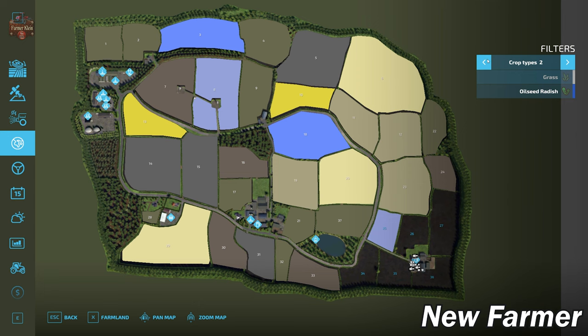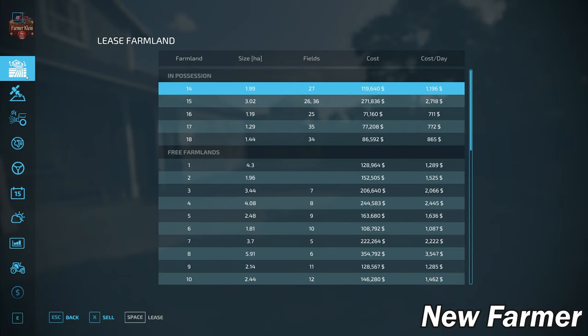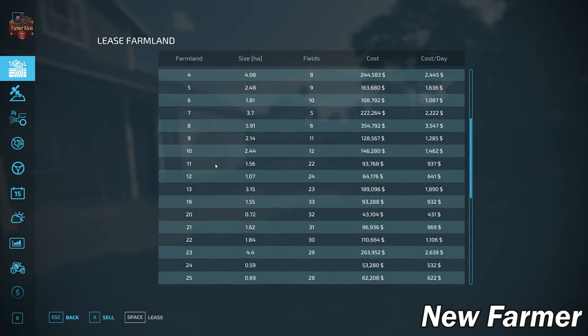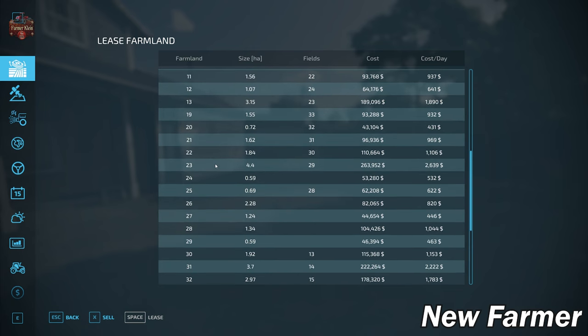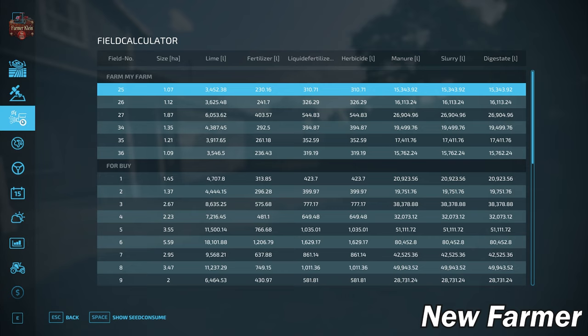Taking a look at the farmland lease screen, we can see prices for all owned and available farmlands, how big those farmlands are, and which fields they include. I'm going to slowly scroll through this list — at any point you can pause the video to take a closer look at any specific farmland or fields you're interested in.